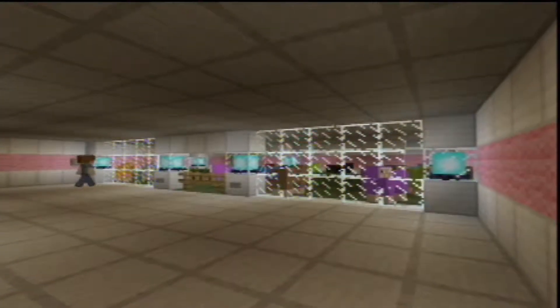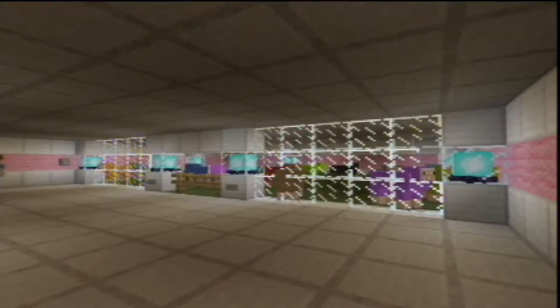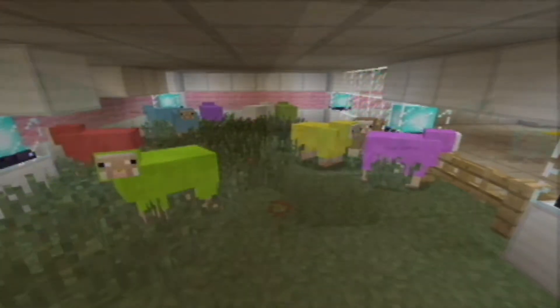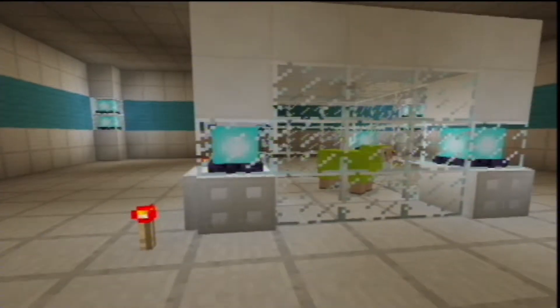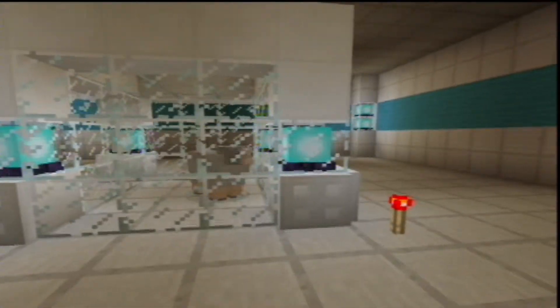Not as interesting but always good to have is an animal testing laboratory. Now don't worry, none of the animals were harmed in the making of this video - we merely like to collect all their wool and just test out all the different colours that we can get. Of course some of these experiments do occasionally go wrong and we have to quarantine a few of the sheep just for the safety of the others.